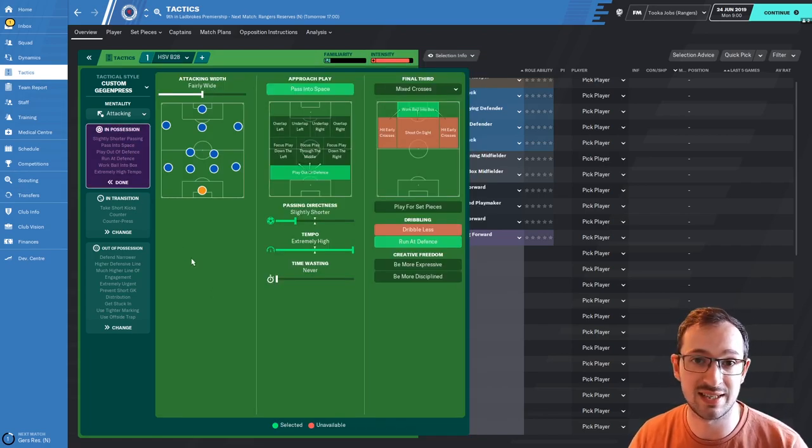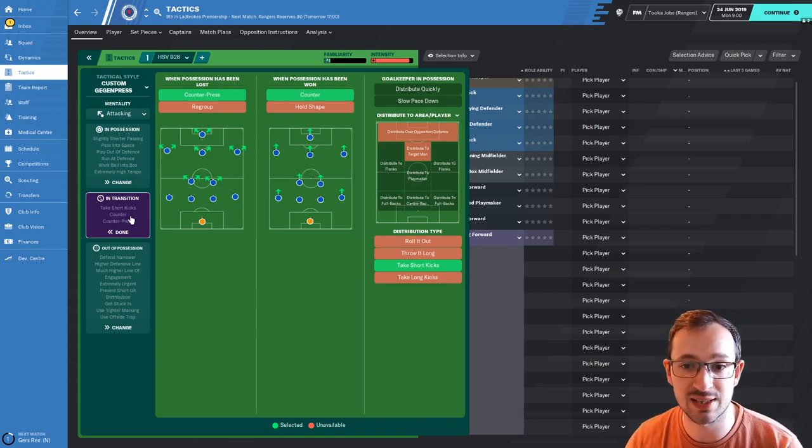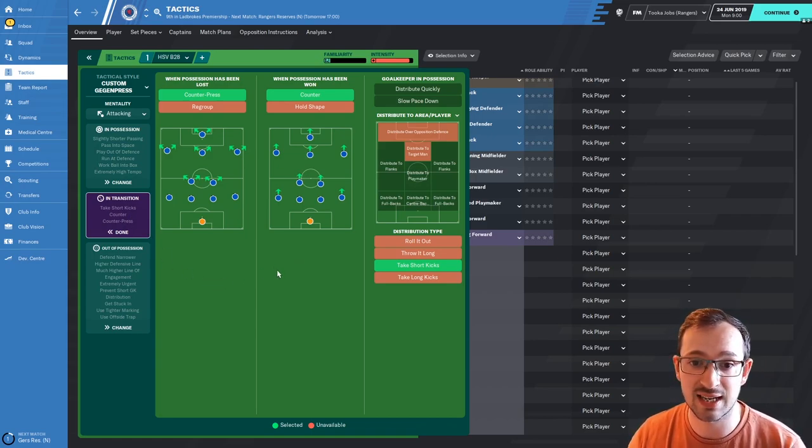Let's go into the team instructions. It's fairly wide attacking width, you're playing out of defence, passing into space — so hopefully you've got some nice fast forwards for that to be truly effective. Slightly shorter but extremely high passing of the ball. You're working the ball into the box, which a lot of tactics have. Hopefully you create more chances rather than waste them, and you're telling your players they've got more free reign if they want to run at the defence. In transition: counter press and counter — pretty standard, you see that in a lot of tactics.